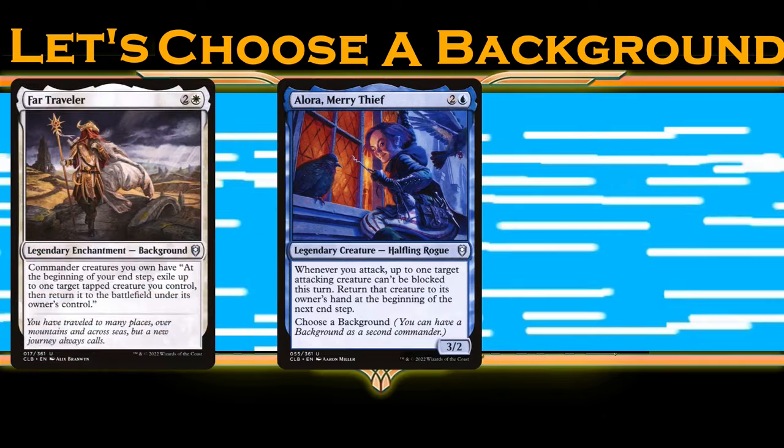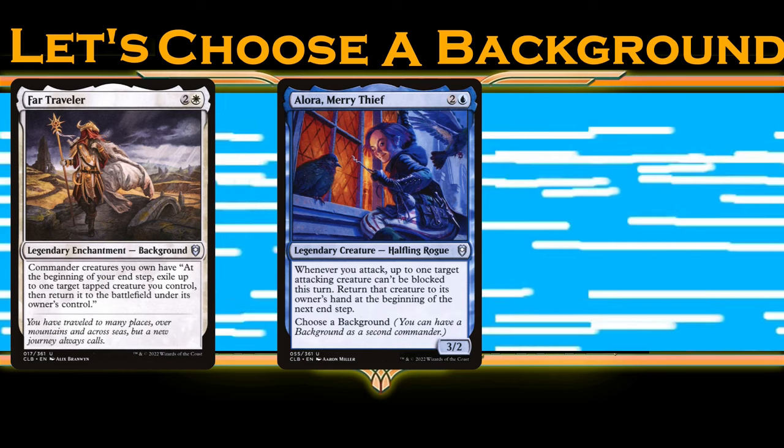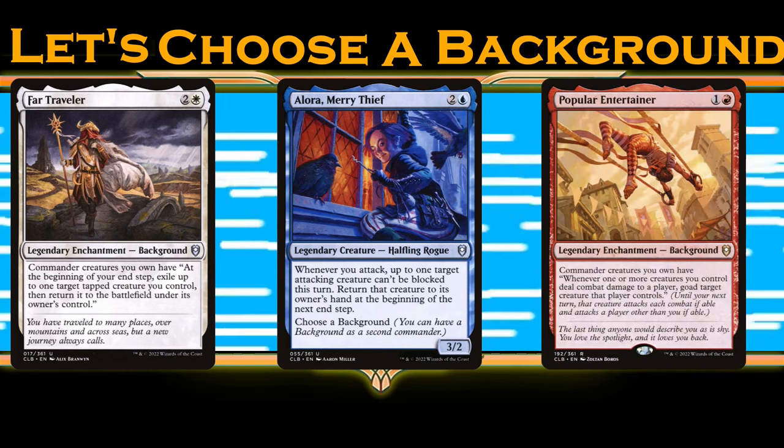Allura's game plan is missing ways to supply combat damage abilities, and while Far Traveler does a lot to negate her downside, if you're looking for something new to try, I really think Popular Entertainer fills that hole in a way Far Traveler doesn't.